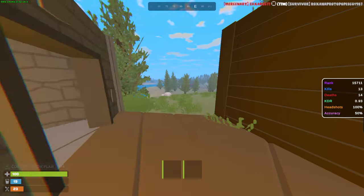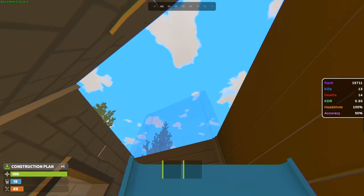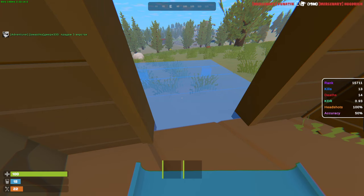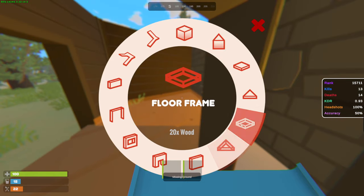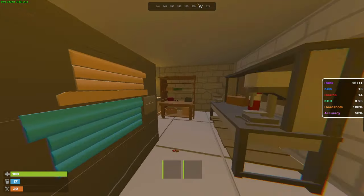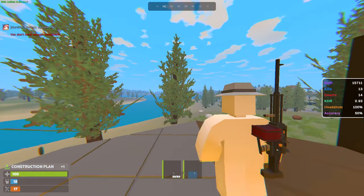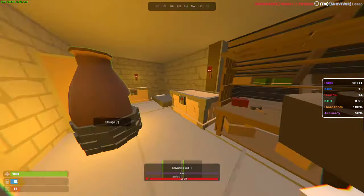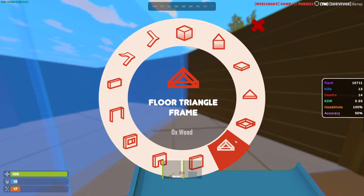We're gonna continue upgrading — made ourselves a few triangulars, put a wall there. I don't really know what kind of base design I'm going for, just building randomly. On the second floor I'm gonna do like the furnace room where we'll have large furnaces. I think we could just seal this area up and do a ramp on the other side of the base. Let's put the door over there. We did manage to build an external one-by-one. The second floor is technically done — just gonna make the roofs. Base is done!